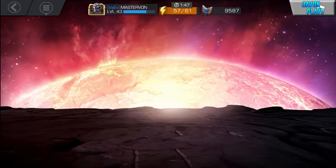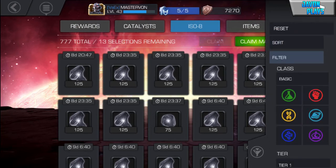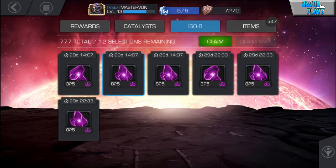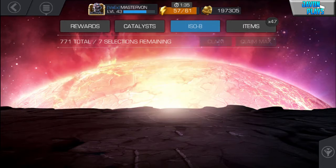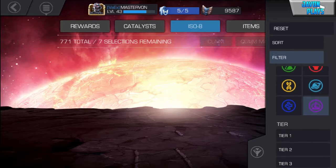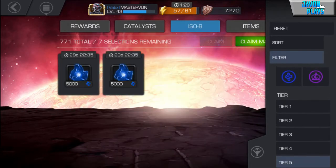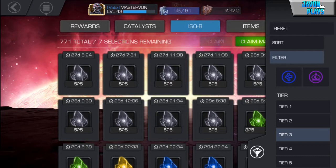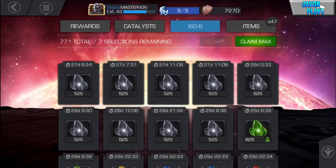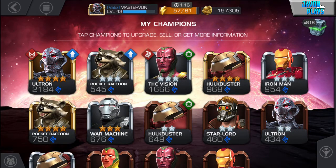Now let's go back into our inventory and look at our ISO — see if we can get some mystic stuff. I don't think we have that much but this will do, let's just grab all of them. We've got some higher tiers — we've got some that are definitely going to be saved for Ultron. We've got a couple of 500s, not really much, so we're gonna save them.